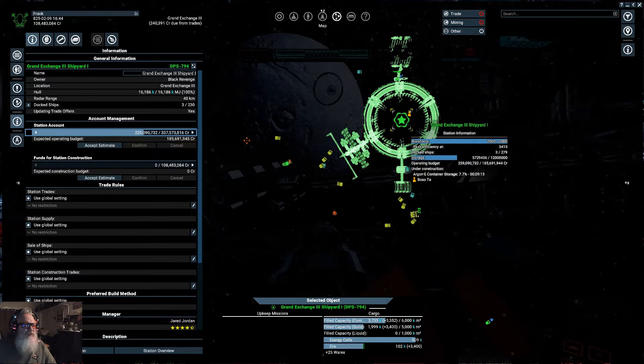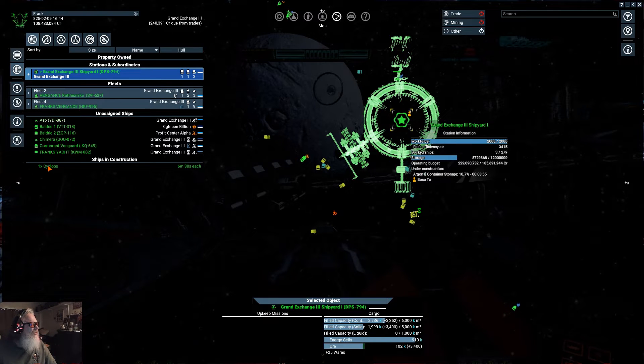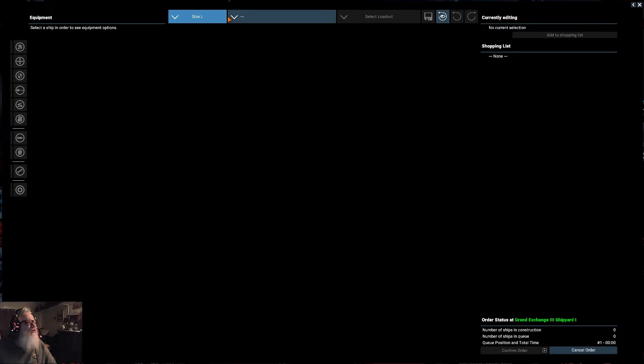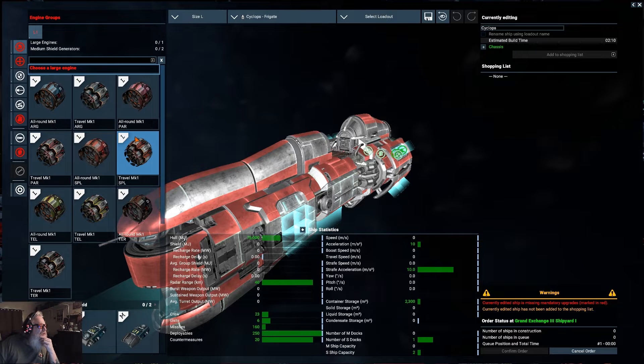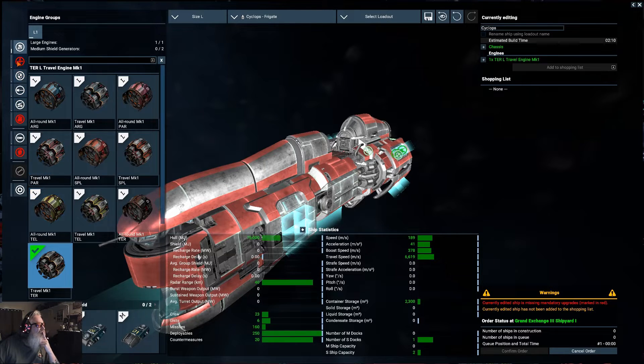We've got some more storage being built. I don't know why - of course this is a custom ship so there may be something wonky. Let's do this again. Let's see - Cyclops frigate. Yeah, that looks good, let's go with that.